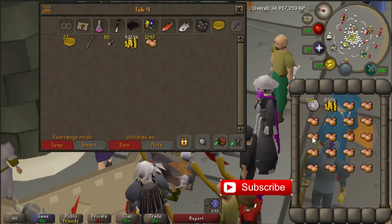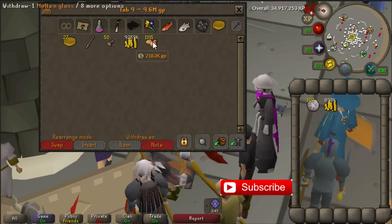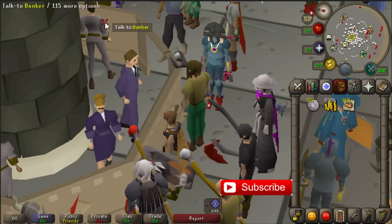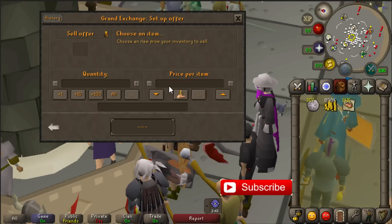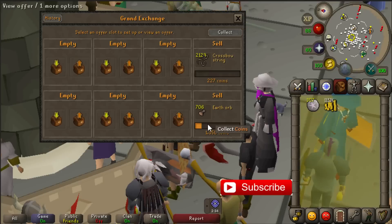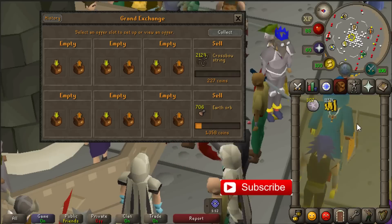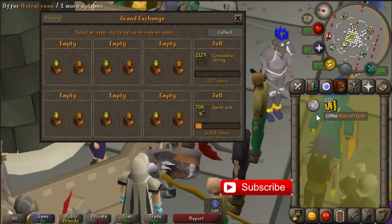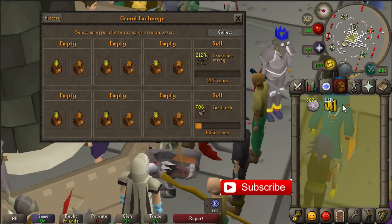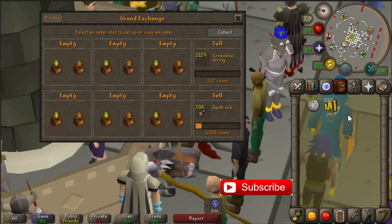On average you get about 1.3 molten glass from each pair. I'm selling them instantly on the Grand Exchange to see the actual profit. We got 213k back, meaning we made about 111k profit — but we also used around 150 astral runes, costing about 30k. So we only made about 81k profit in those 11 minutes, which works out to around 500k profit per hour.